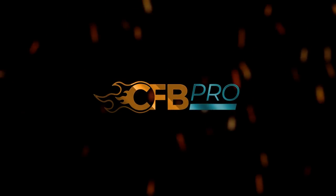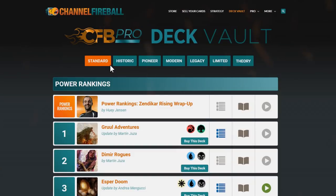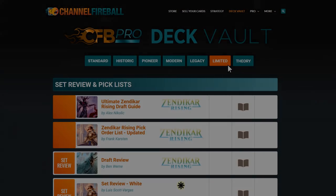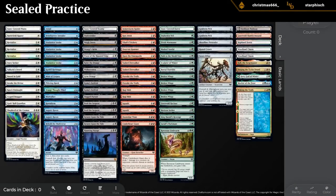Looking to improve your game? You can now sign up for CFB Pro using the promo code LVD to get access to articles and deck guides by the world's best players. The website for those interested is draftsim.com, where you can do sealed and draft simulations.